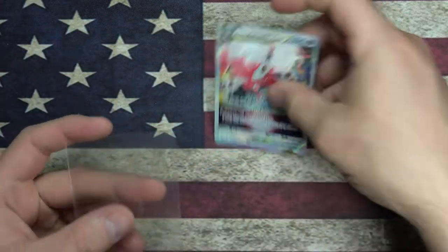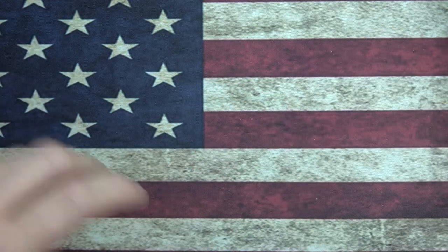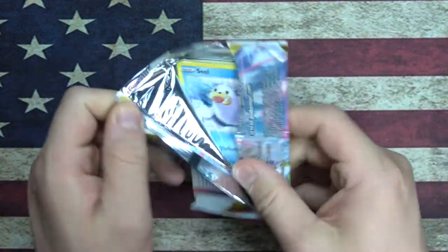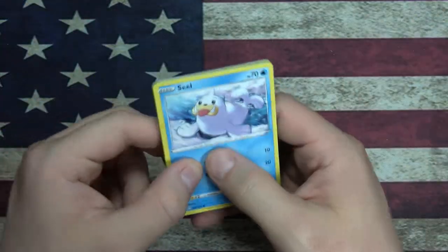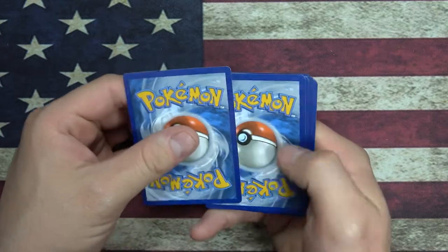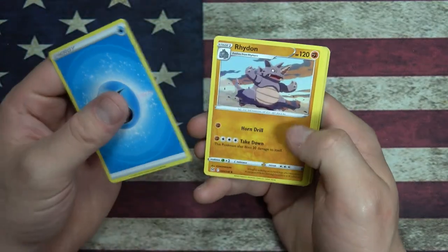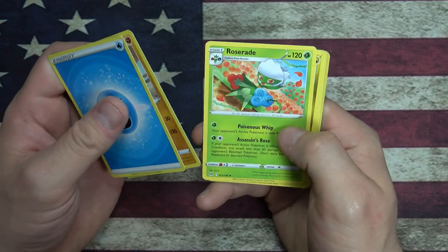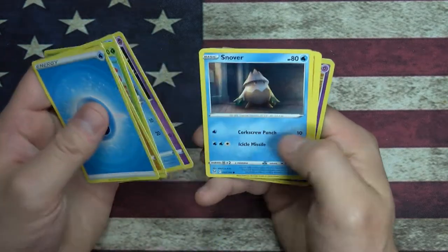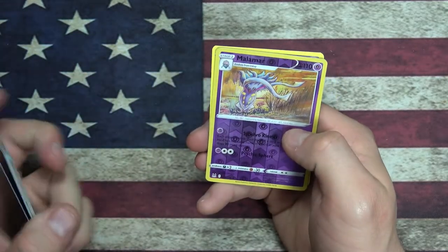We're going to put it in a sleeve either way. I didn't know they came in a silver and then a gold version. Code card. Roselia - finally got the evolution for that one. Pikachu. Reverse Holo Malamar - ugh, Malamar.